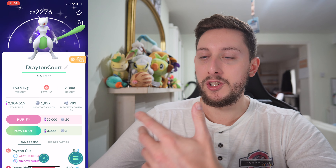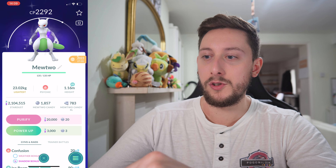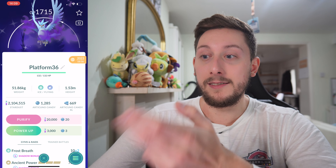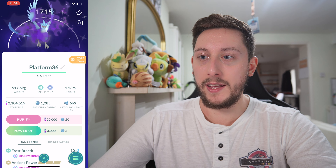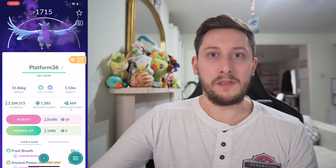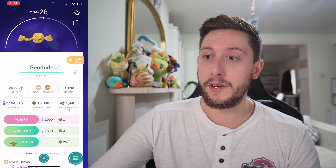Then we move into Shadow Shiny Legendaries. We have two Shadow Shiny Mewtwo's — both pretty terrible IVs, but it's a lovely looking Shadow Shiny. And then another Shadow Shiny Legendary: it took me way too many raids to get Articuno — 36 raids over the course of a raid weekend — and subsequently Articuno's been available for the best part of four or five months, so I haven't raided another one, but we've got the Shadow Shiny.